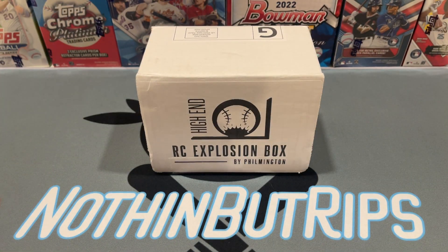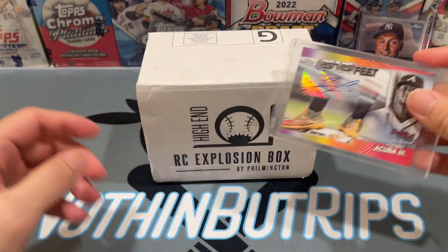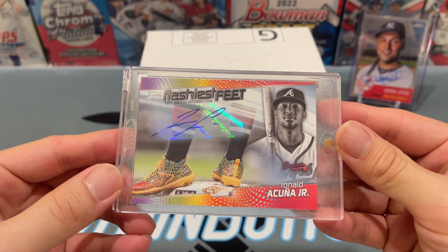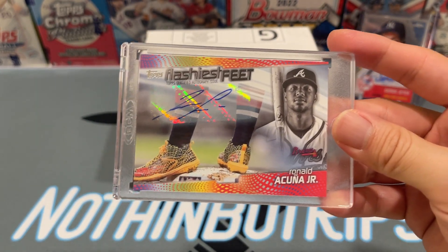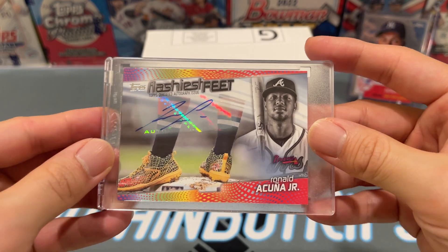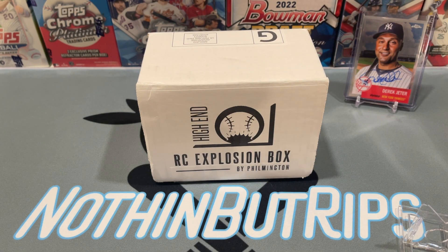For my first ever Topps Chrome Platinum box opening, first box — it was a nice little haul. Just wanted to share that real quick. I'm going to pop Jeter over here for some good juju for this rip. I'm going to bless this box a little bit — we got Acuna right here, this is his Flashiest Feet auto. In honor of Acuna getting his 70th steal the other night — he actually got 71 and 72 today too — becoming the first person to ever hit 40 homers and have 70 steals in the same season.